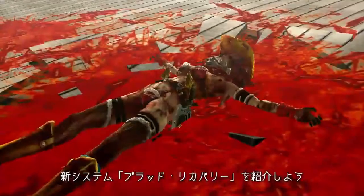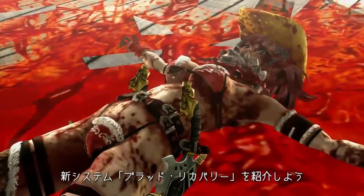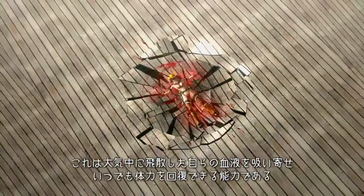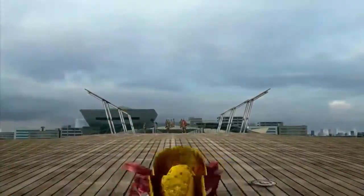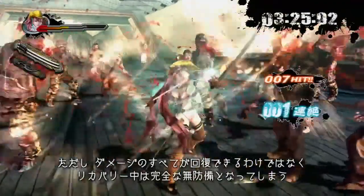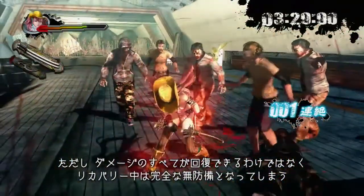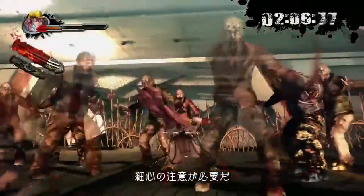Furthermore, we have a new system called blood recovery. Power can be recovered by drawing in your own blood which was splattered into the air. Unfortunately, during blood recovery you are more susceptible to damage, so it must be used carefully.